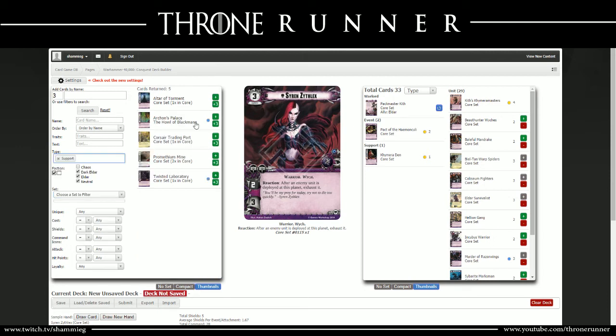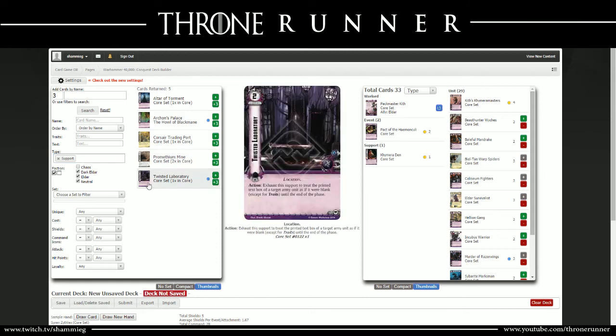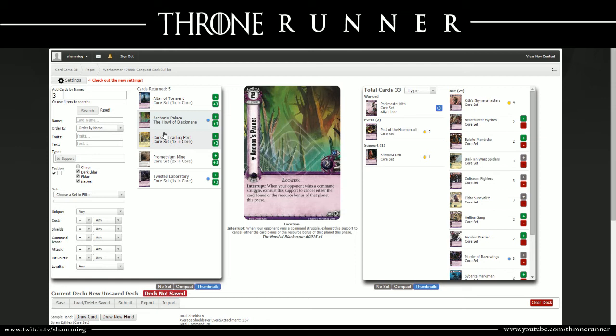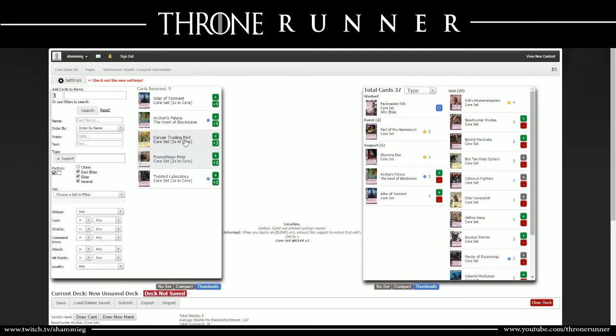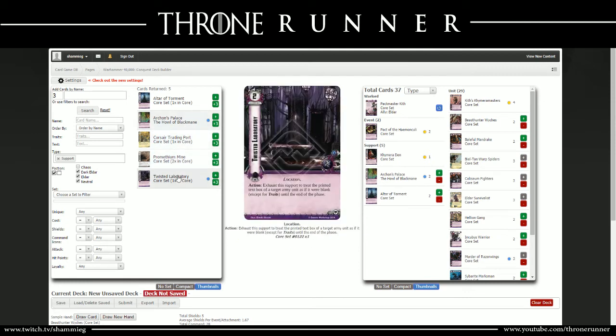Looking at support cards: the Twisted Laboratory exhausts to treat the printed text box of a target army unit as blank except for traits until the end of the phase - very strong, but I'll keep it out for now. For the same cost, Archon's Palace: when your opponent wins a command struggle, exhaust this support to cancel either the card bonus or the resource bonus of that planet this phase. Very big. It is unique unfortunately, but I'll go with two. Finally, Altar of Torment reduces the cost of a dark eldar unit by 1 - two of those. Prometheum Mine and Corsair Trading Port are not necessary.